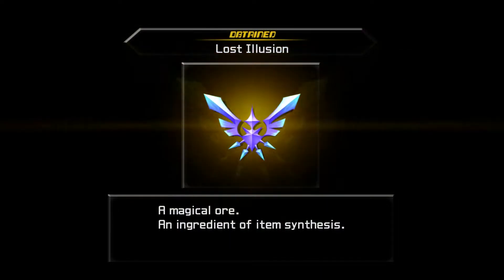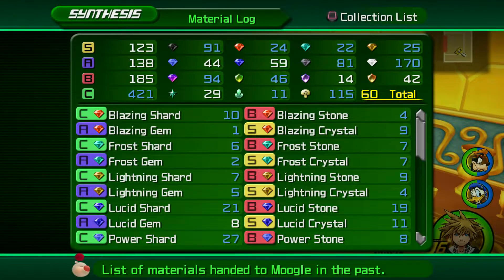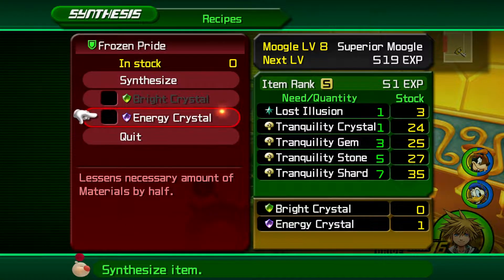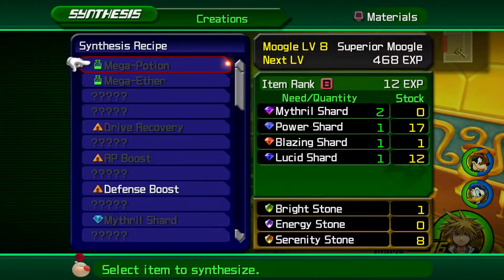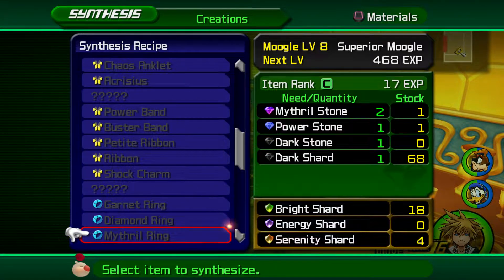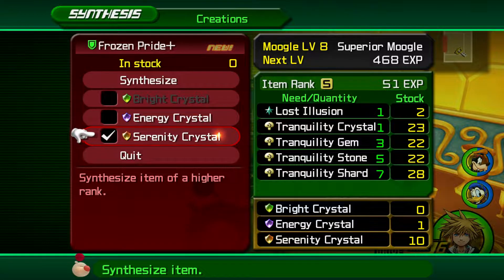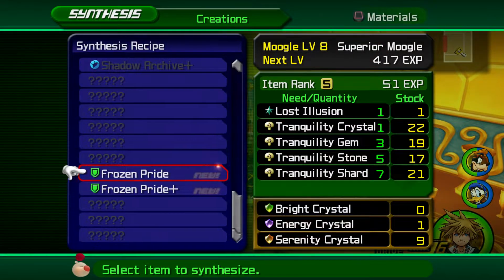Road to Discovery. Lost Delusion. Synthesize, synthesize. Frozen Prize — that's a shield for Goofy. I don't have that many energy crystals, so we can try it out later. I think we can make a Frozen Pride — oh, a defense plus. I'll hang on to that for a minute. We have a Serenity Crystal so we can make a Frozen Pride Plus, which will work out pretty good. That also has MP Hastega, so that's not too shabby at all.